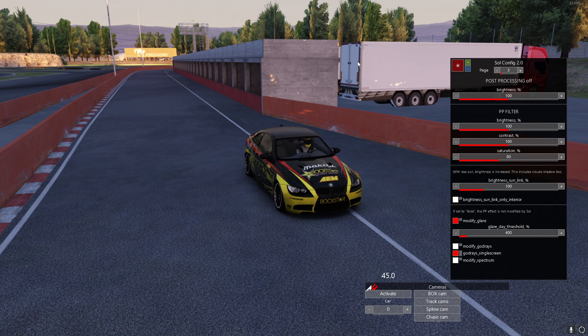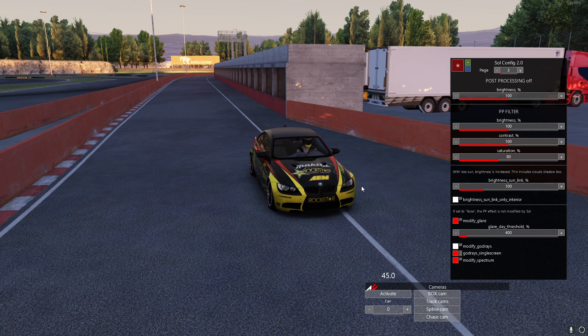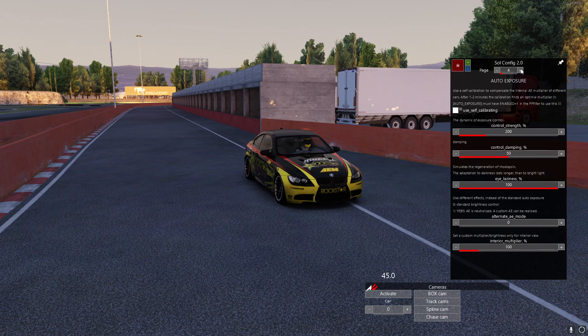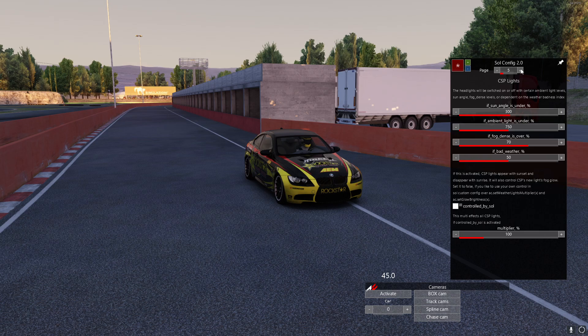The white on the back of this truck here is a little blue, the gray along the garage building is also very blue. If I hit modify spectrum it doesn't completely fix it on its own, so we will fix that later — but we'll keep modify spectrum on.